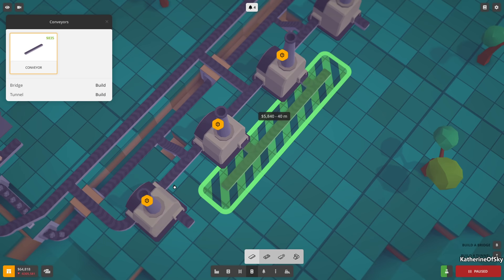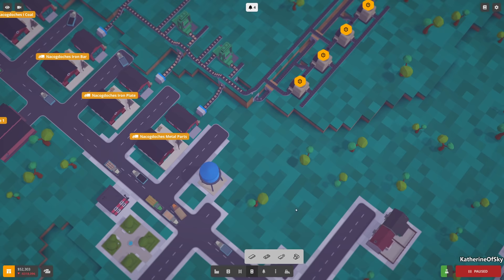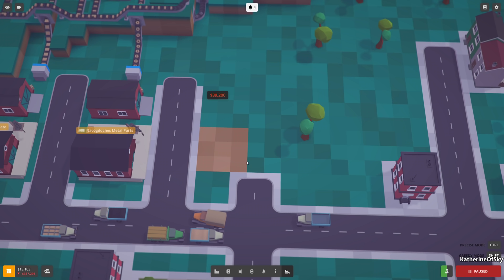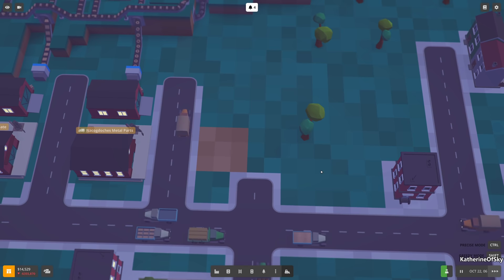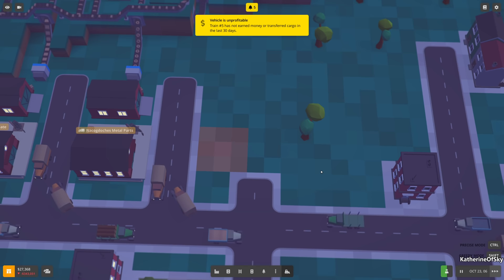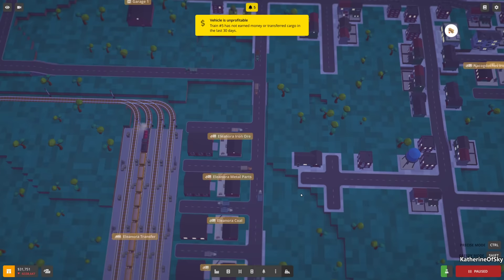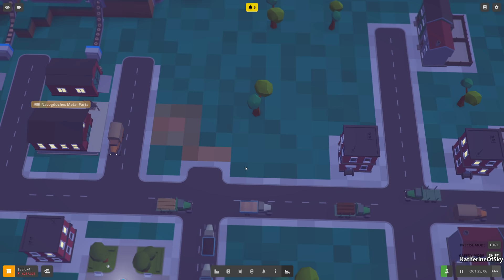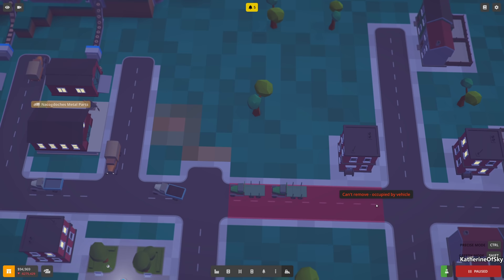All right, it seems to be working pretty well. We're going to have our output belt coming out too, placed closer this time. We need to destroy this heartlessly - sorry, goodbye. This seems to be a major intersection. It is actually a major intersection.